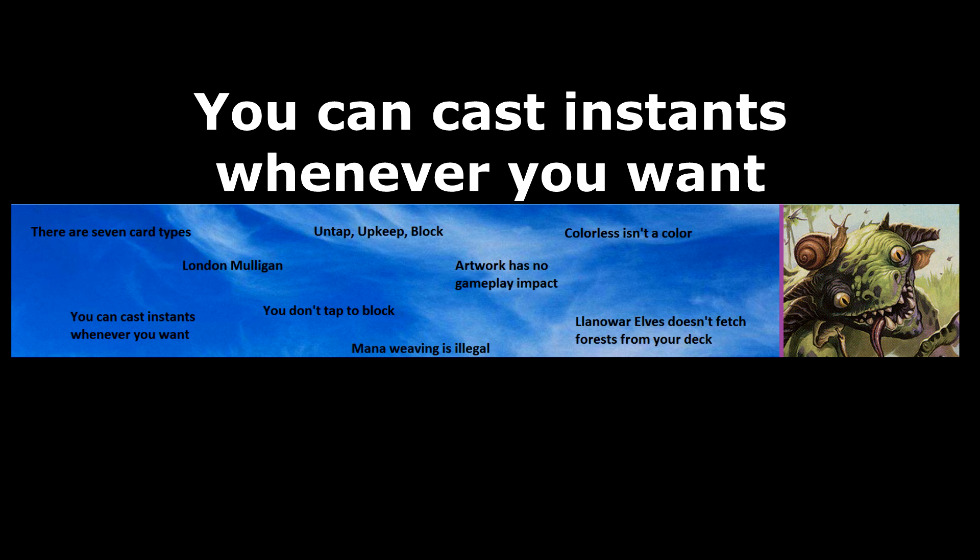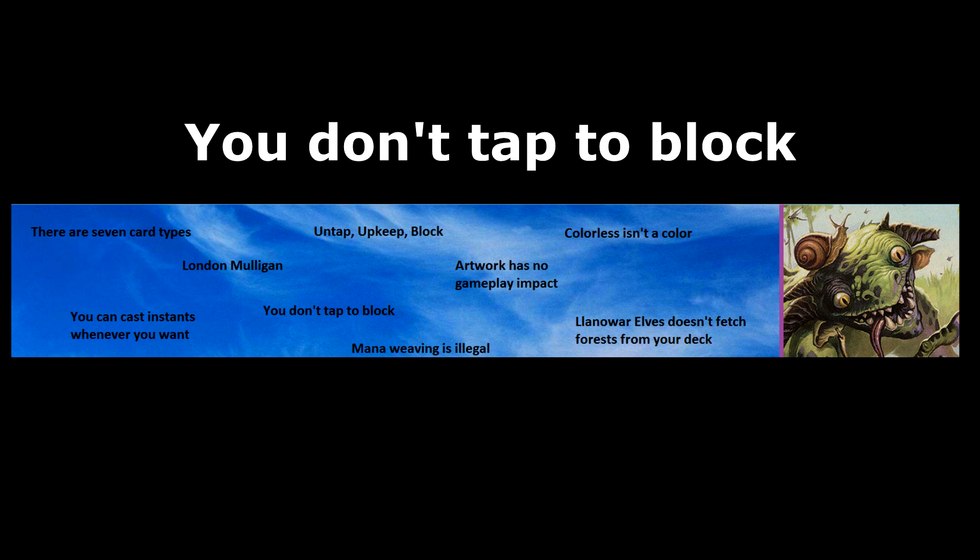You don't tap to block. Creatures have to tap to attack, so a lot of newer players assume that creatures have to tap to block as well, but they don't. A creature that is tapped cannot block, but blocking does not cause a creature to become tapped. This is important in a few situations — like if a creature has an activated ability that requires tapping, it can use that ability after it blocks.